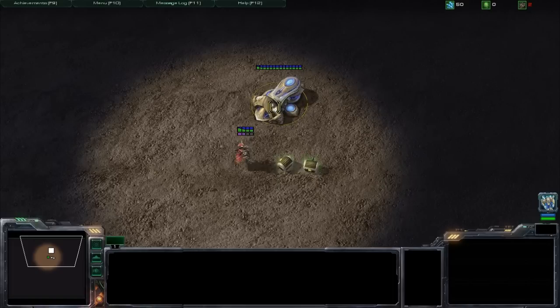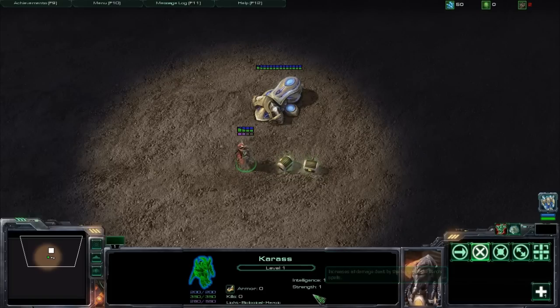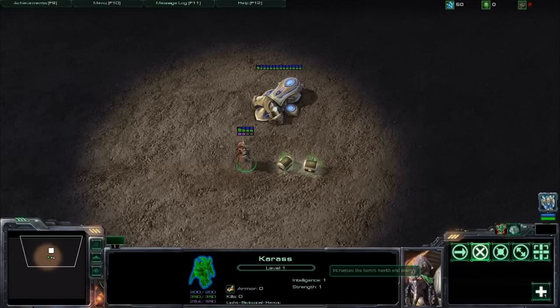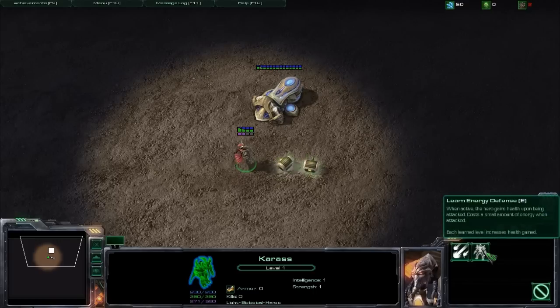This is the exact map you'll be getting if you download the map separately. I have a hero here — this guy — except I turned him into an actual hero; he's from the campaign. He has two stats: strength, which increases damage, and intelligence, which increases your health and energy. Under abilities, I have spirit bolt, which is like a fireball spell that just deals damage via a missile.